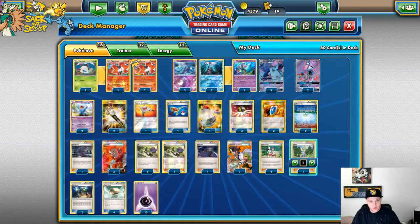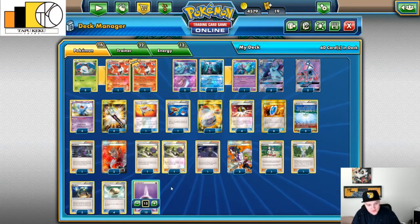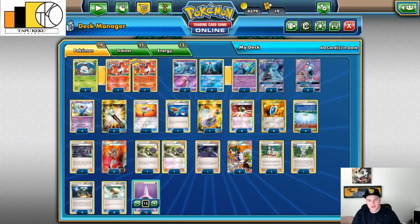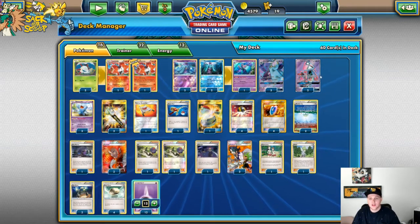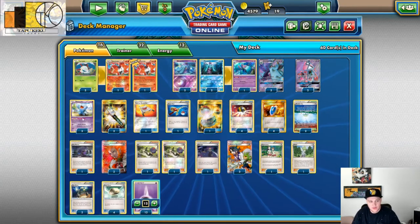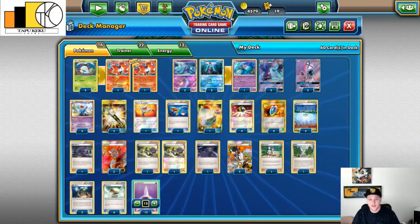For energies we only run 12, which is about the max I'd run in any deck, but you need to see them. Each Toxapex requires three, so the max you can get is three Toxapex loaded up, which leaves space for Tapu Lele and Wobbuffet to attack. Wobbuffet is surprisingly a good attacker in this because you're leaving a lot of damage on the board.